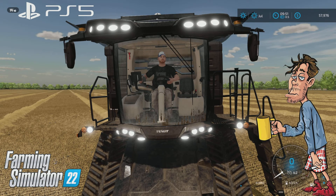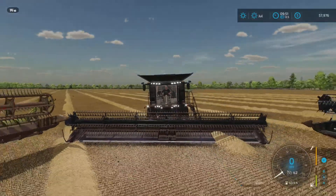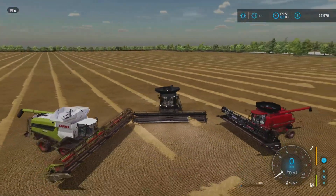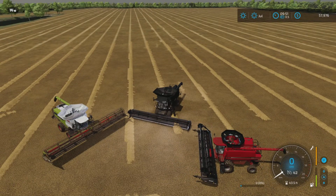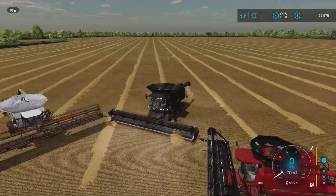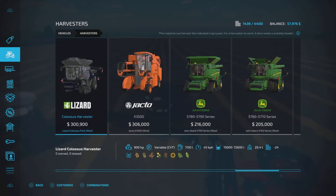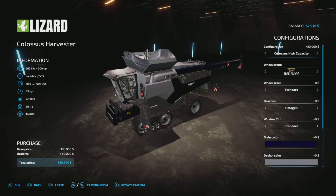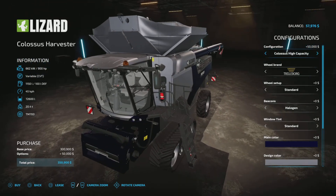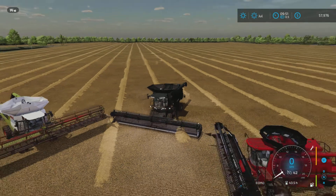Hello everybody and welcome back to Griffin Indiana. We have just finished harvesting three contracts using two leased harvesters plus my own Case. This is the biggest field on Griffin Indiana. We also got the Colossus harvester, which can hold 72,000 liters. I'm really hoping it comes on sale so I can take out a loan — it's perfect for Griffin Indiana.